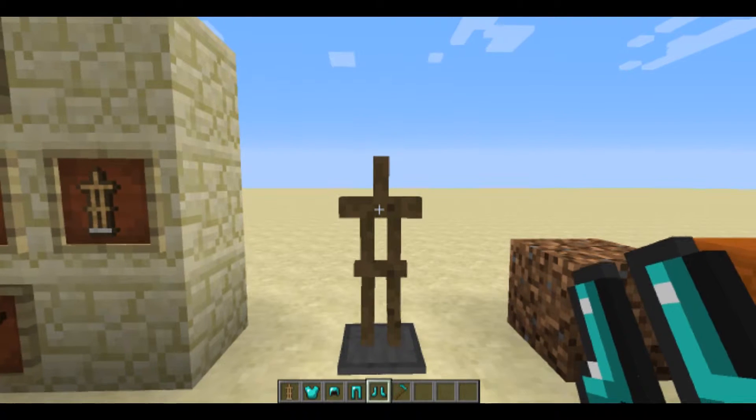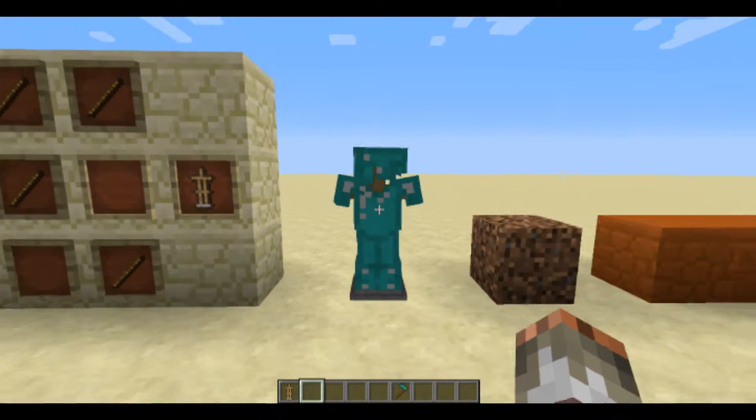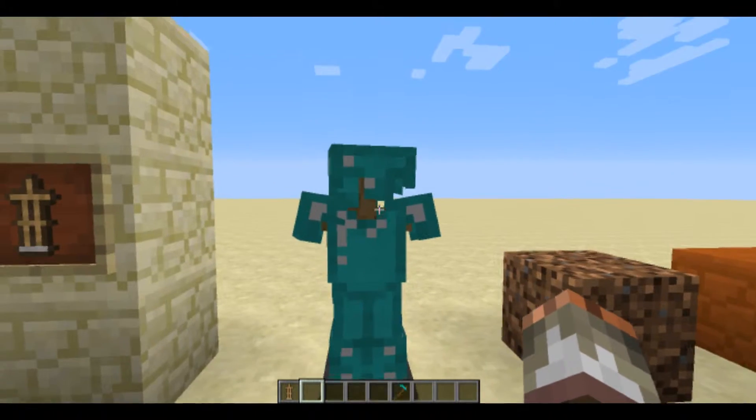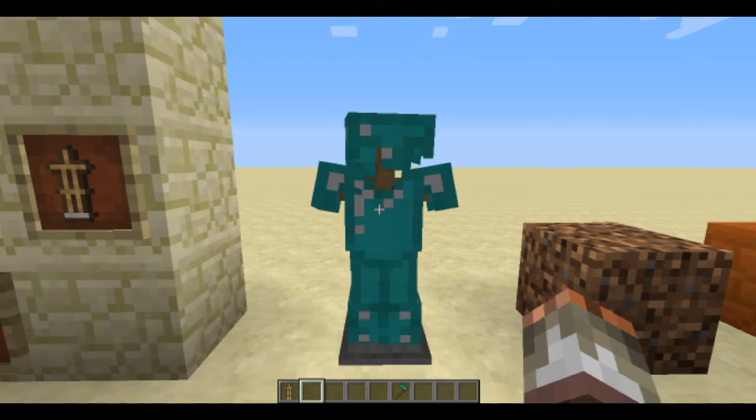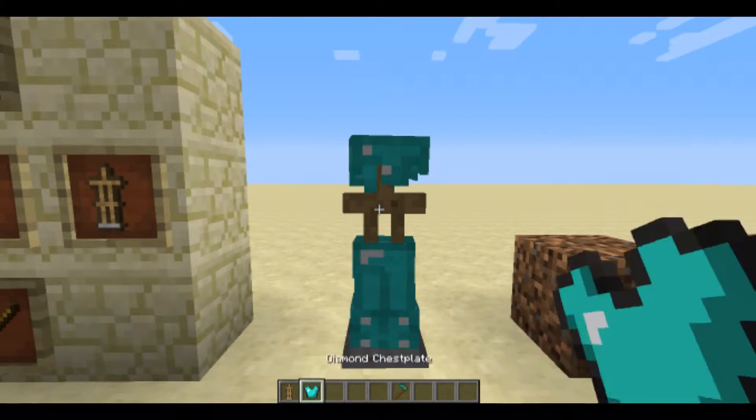To put the armor back on, just click on the stand — it doesn't matter where you click, it will automatically go into the right slot. To take it off, it does matter where you click. So I can grab the boots from the bottom, the chestplate from the chest area if I don't have the boots selected. You can grab the different body parts individually.